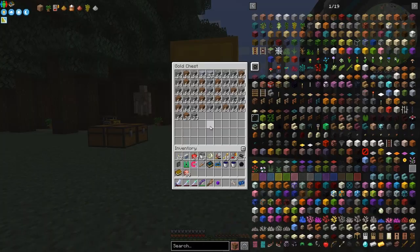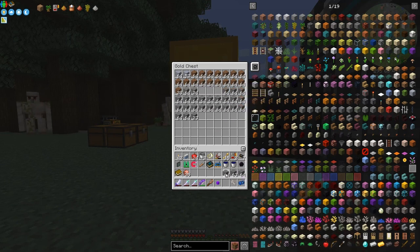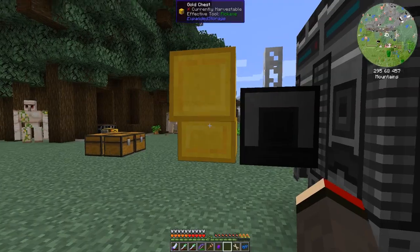Actually let's start with this one because I've forgotten to look at this. We have got a reasonable amount of iridium — let's just sort this chest and you can see how much we have. We have one, two, almost three stacks of iridium ore from one mining session. That's not bad at all.